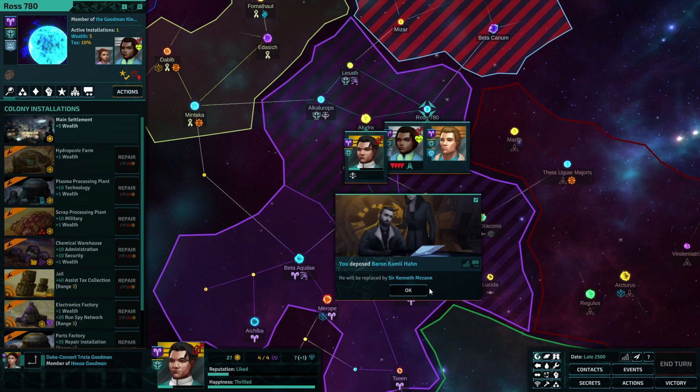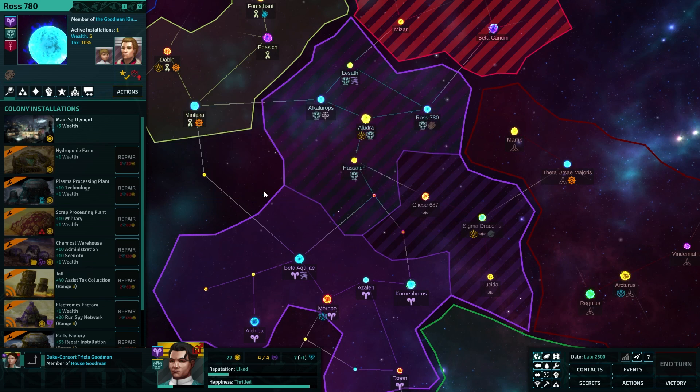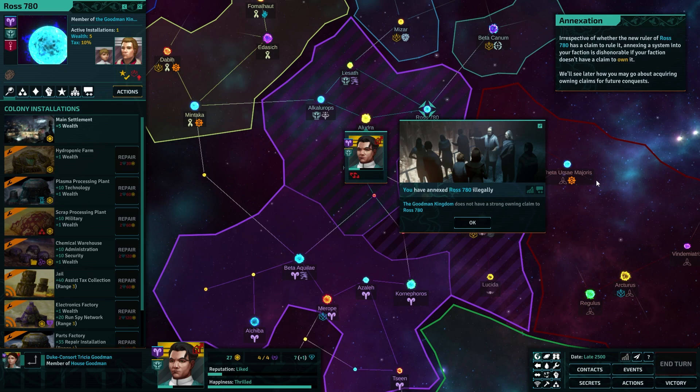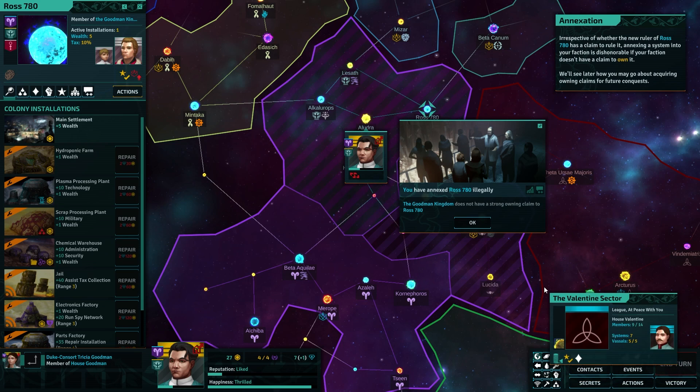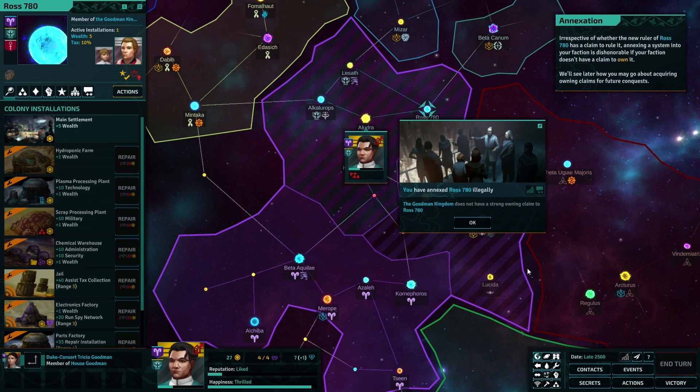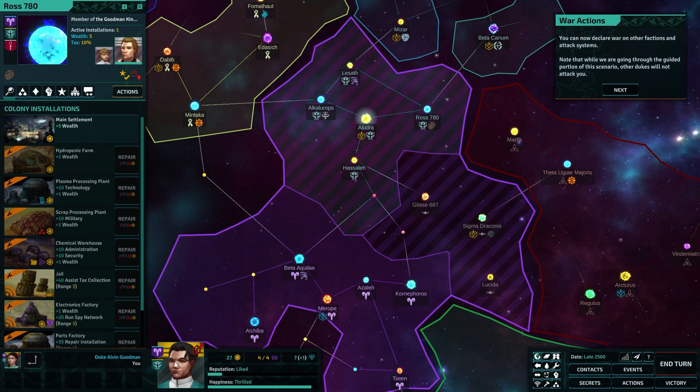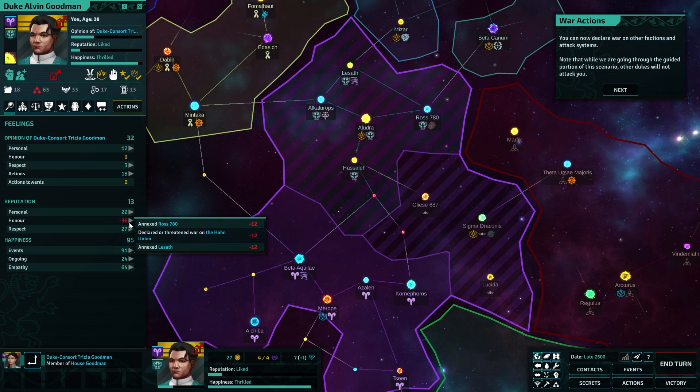Claims reduce the dishonor of war or rebellion when they are led by the claimant. Claims are acquired gradually over time by holding territory or through inheritance. That's cool — you sit in the seat long enough, you earn the claim. People just come to accept it. I like that as people get used to it, you become the claimant — you can develop a claim in the minds of the people.